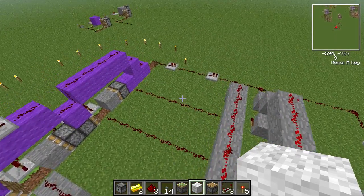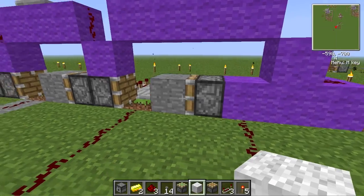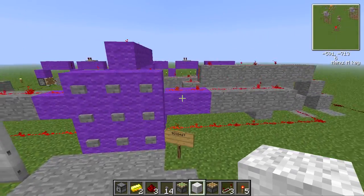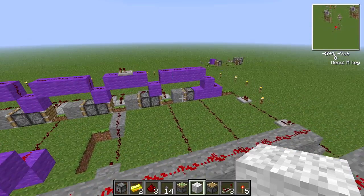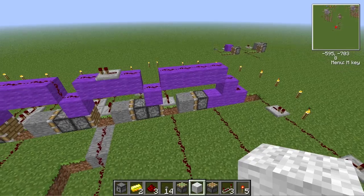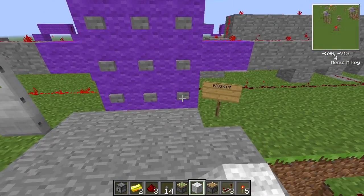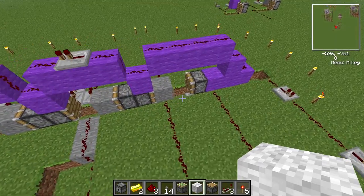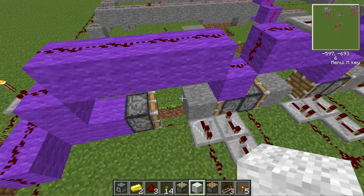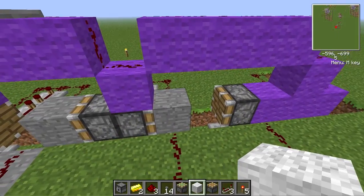This is where the first input comes in, and this connects to this piston. This button here is number 9. So when I press number 9, watch this block right here. Let me press the button — 9. Okay, so this piston gets power, which then pushes this block in the way. This basically sets up for the next number.